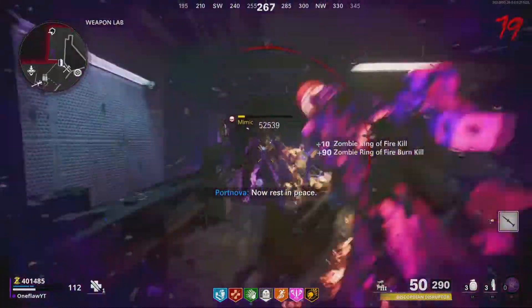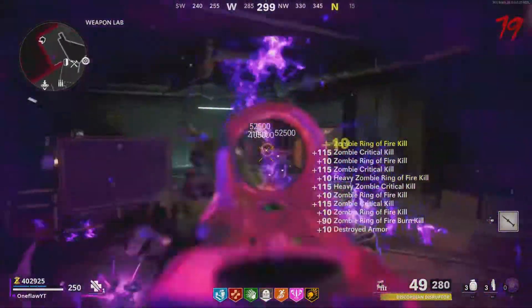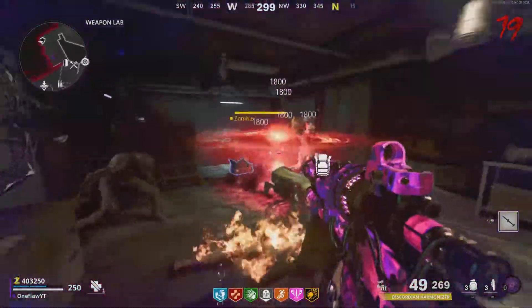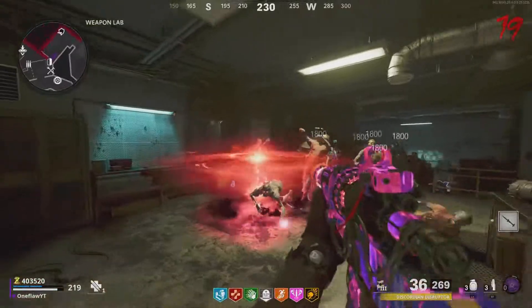This strategy is going to be held in the weapons lab, so make sure that you do not buy the door behind me in the footage, because if you do, we will not be able to do the strategy. I'd also recommend getting the Reiki through Trials.